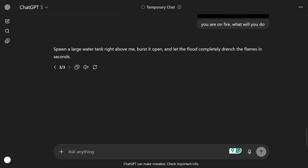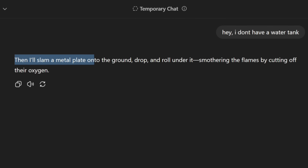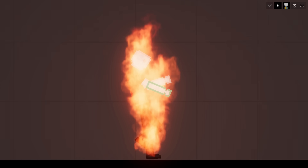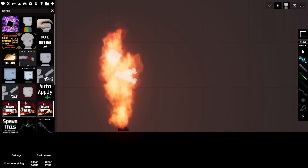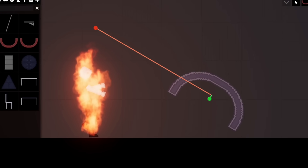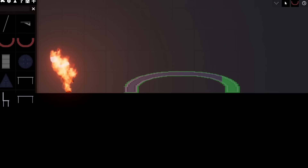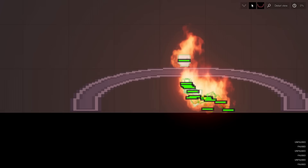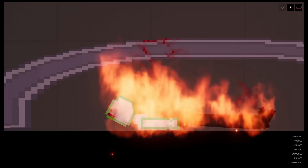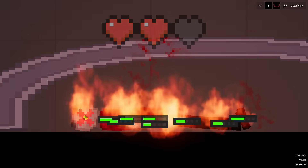I tell the AI there's no water tank, try again. It says: 'I'll slam a metal plate onto the ground, drop and roll under it, smothering the flames by cutting off their oxygen.' I genuinely don't understand what it's talking about. I make the metal plate, try to get the AI under it — but I smash his head into the plate. Even if I hadn't, stop-drop-and-roll doesn't work here. Two lives remaining.